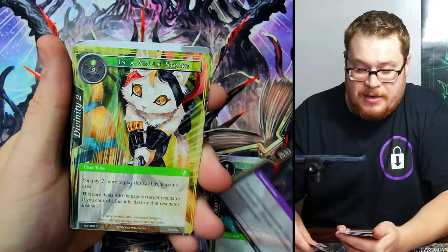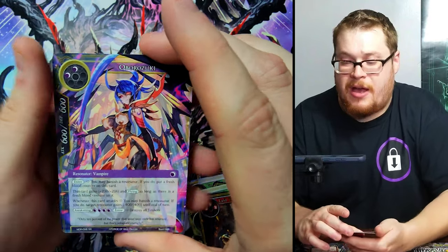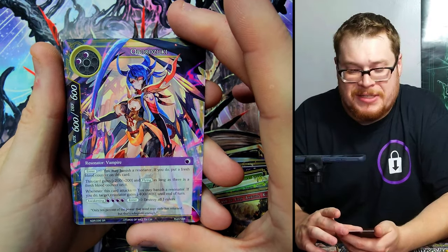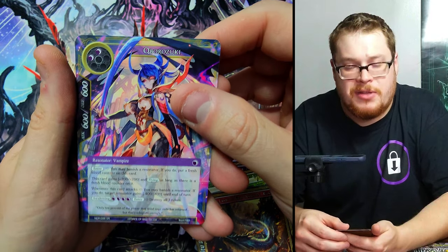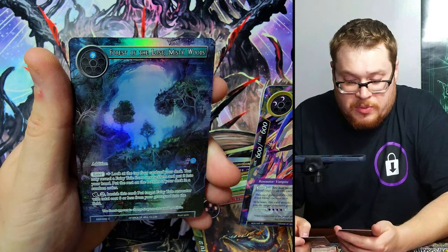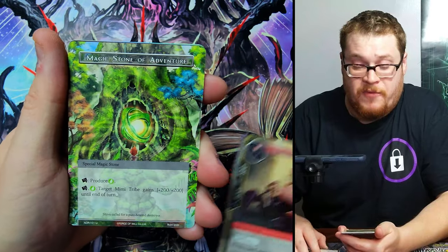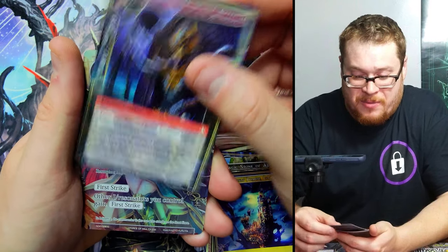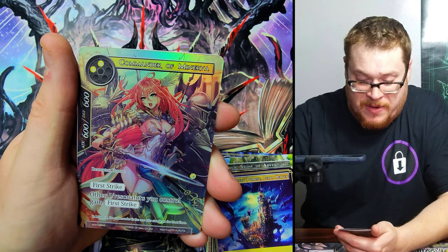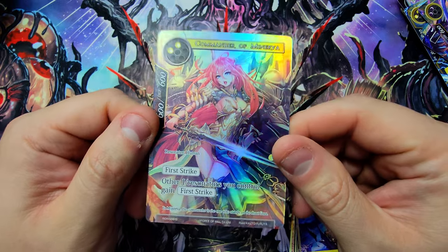We're ripping the little play point thing — not good, we've got to be more careful. We got Obrozuki — how do I always forget this card is in this set? Obrozuki, cool card, I'd love to get a full art. Forest of the Lost, Misty Woods — yep. It's like 90 degrees in this upstairs bedroom and I'm filming fast so I can turn my fan back on. Osiris Lord of the Afterlife — not worth anything. Commander Minerva is our common but I don't have this one in full art.